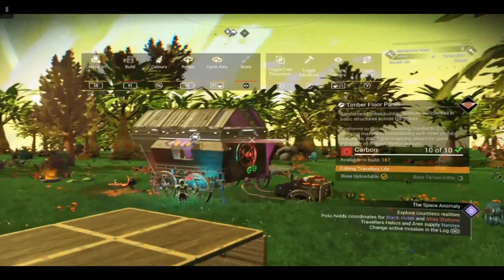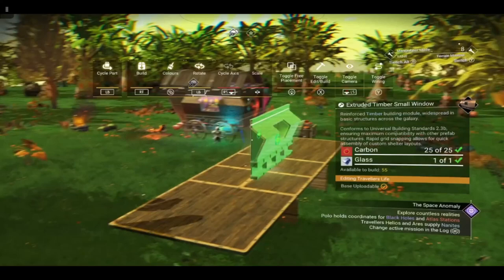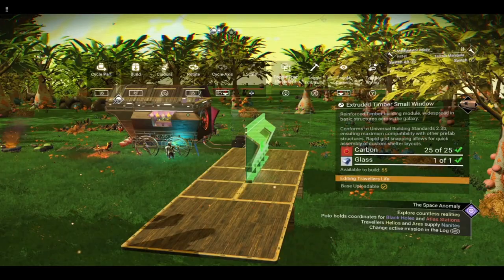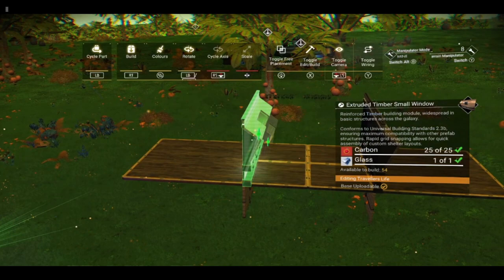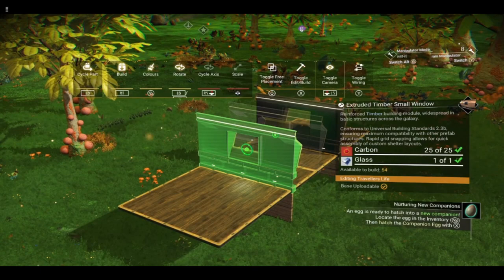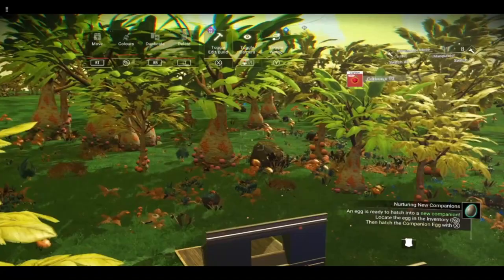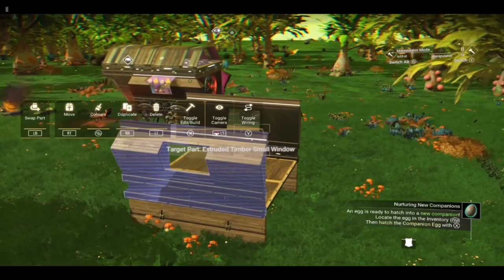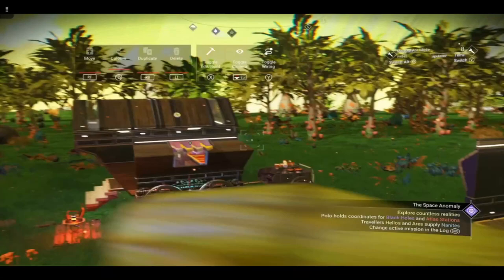So you should have something that looks like this. We are going to add these extruded timber walls with the small — if you have a problem just add another floor either side and then you should be able to switch it around. Now, we've had a slight problem on console — definitely on Xbox — where we have lost the ability to rotate left. We can only rotate right. Apparently there's been some issue with the button being mapped to two different tasks: rotate left and cycle part.